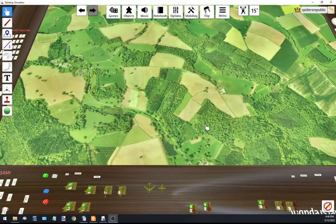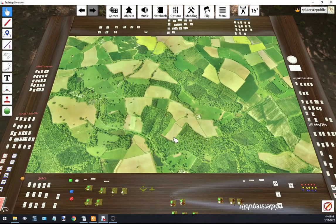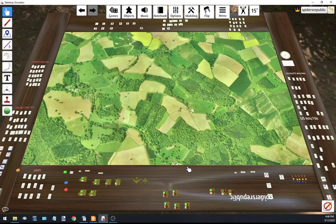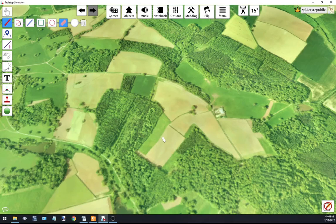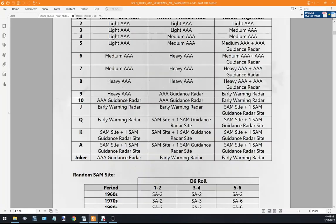We're going to start a solo game using the Mercenary Air Campaign as a basis. I have Missile Threat set up in Tabletop Simulator, which allows us to play the game. You can use it to play online or just for solo games - I'm using it for example purposes rather than filming a table. I'll upload this Missile Threat module so you can use it yourself. Tabletop Simulator is available on Steam. First step is to look at the solo rules.